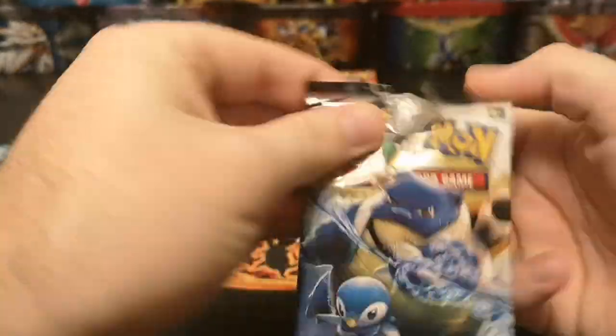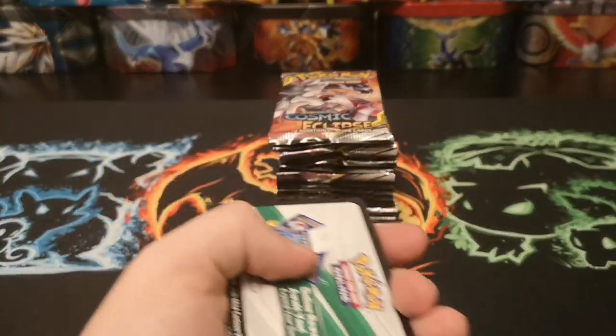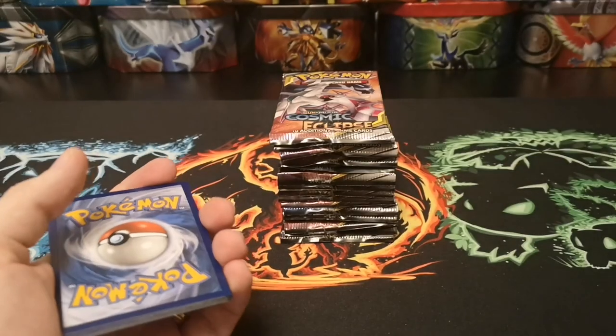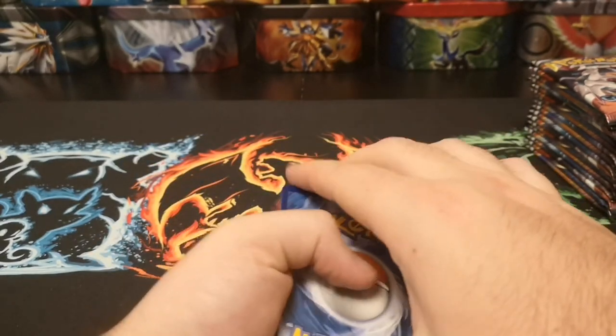I have to say I'm really enjoying this set at the moment — there's some fantastic artwork in here. We start with a nice white code card. I've seen somewhere that the code cards weren't actually working correctly in Cosmic Eclipse in the Pokémon app and it kind of screwed it up a little bit.